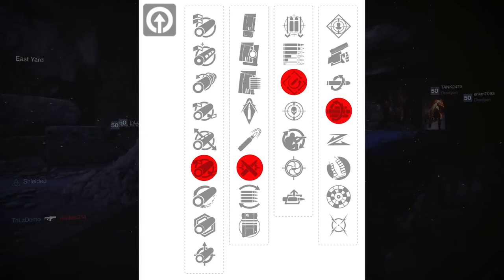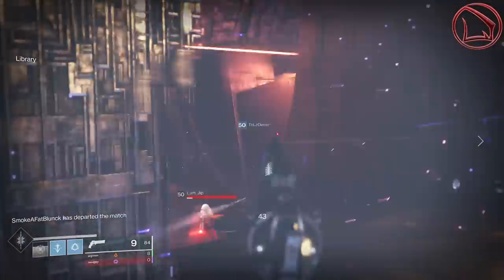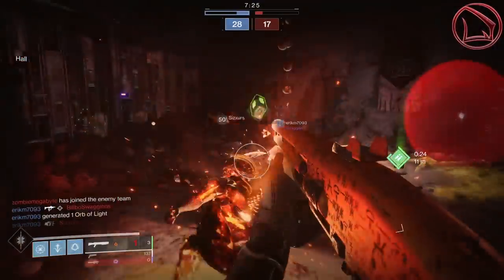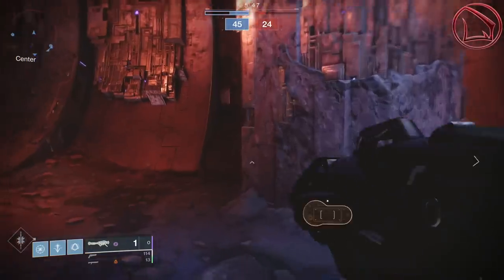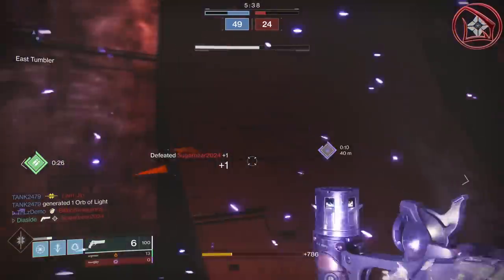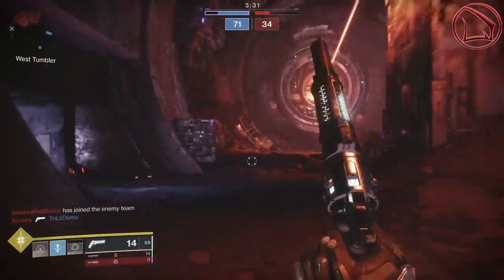The second roll I'd like you to look for on the Spare Rations is almost identical to the first one, with the only difference being in that fourth column where instead of Rangefinder we have Multi-Kill Clip. Let it be known that there is not a single other hand cannon in the entire game that can roll with Multi-Kill Clip, so as soon as you happen to get this Spare Rations with Multi-Kill Clip, it becomes a very unique weapon. This marvelous perk means that as soon as you get two kills and then reload, this beauty can two-tap, doing 98 points of damage to the head, giving you an optimal TTK of 0.4 seconds.